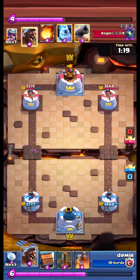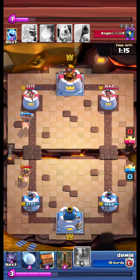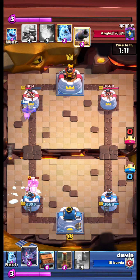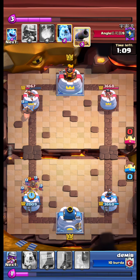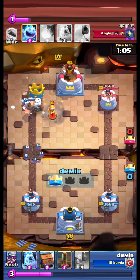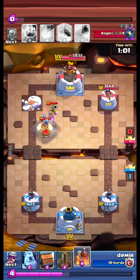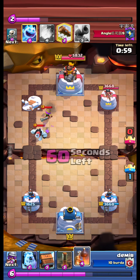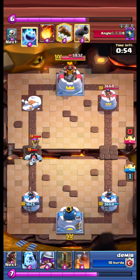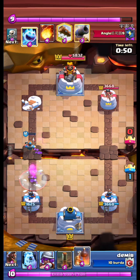What shall we do? We hawk — opponent hawks as well. We snowball and bats the opponent's hawk this time. And our hawk takes the opponent's left tower. We royal delivery the musketeer.